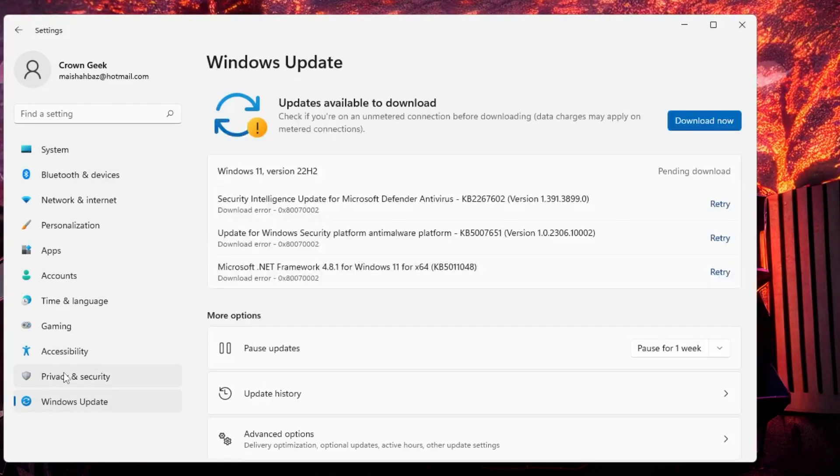You also need to make sure your Windows is up to date. Click on 'Windows Update' from the left menu. If updates are available, click 'Download and install' to install all available updates on your Windows 10 or Windows 11.